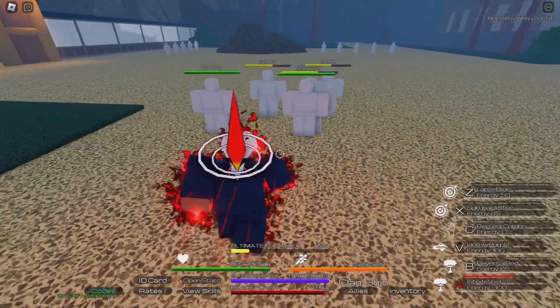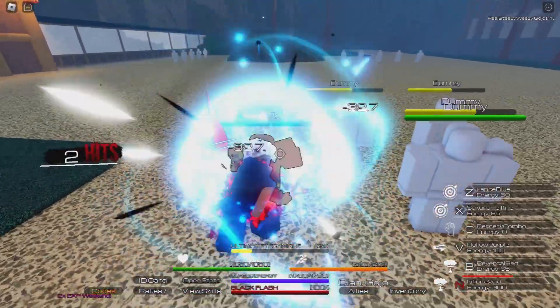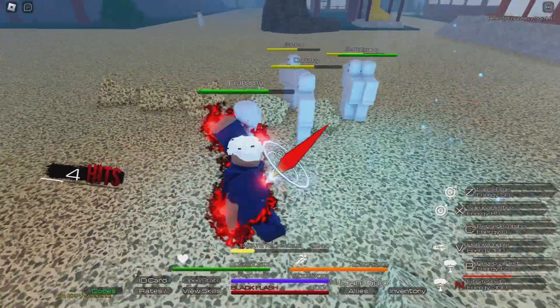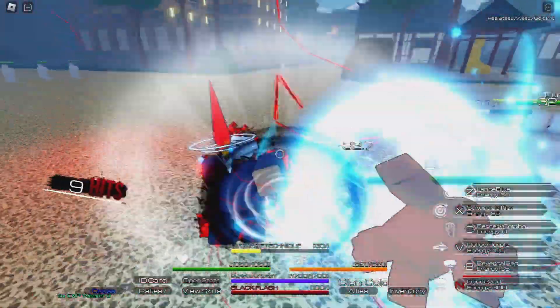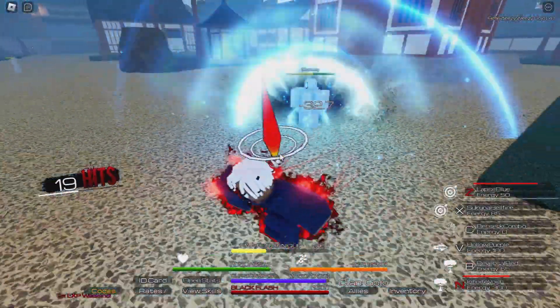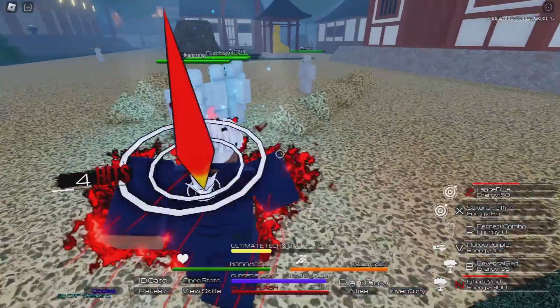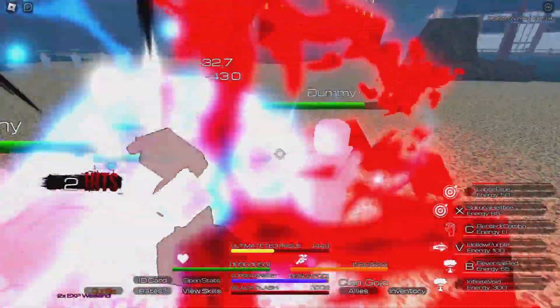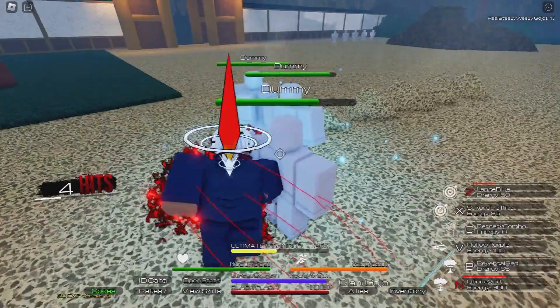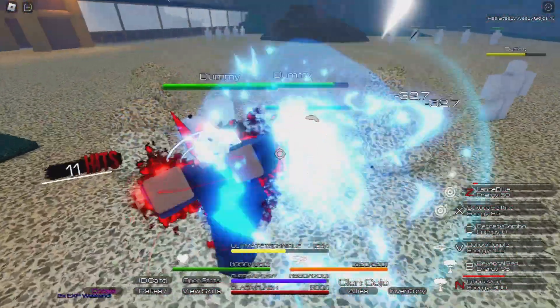There should be a full stop, because this is supposed to be on par with Sukuna's domain, which is broken. And I mean, it's Infinite Void — it should be a full stun obviously. I'm pretty sure those are just bugs. But yeah, you can fall off the map — it is pretty buggy. Honestly, being realistic, it's just a last ditch effort for Six Eyes users, like an escape option.